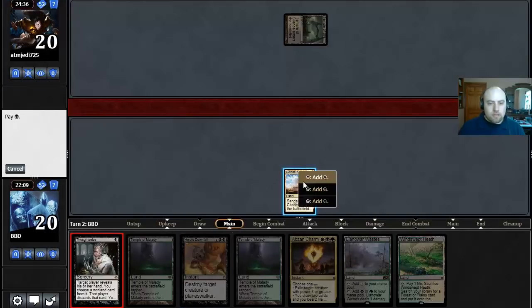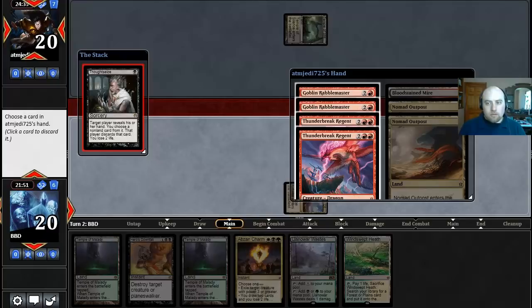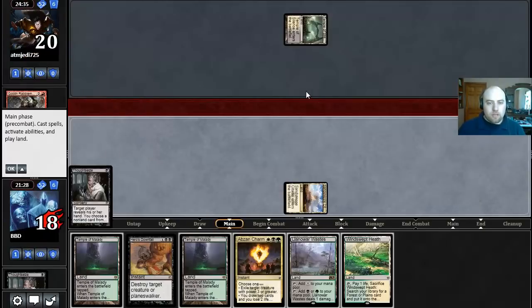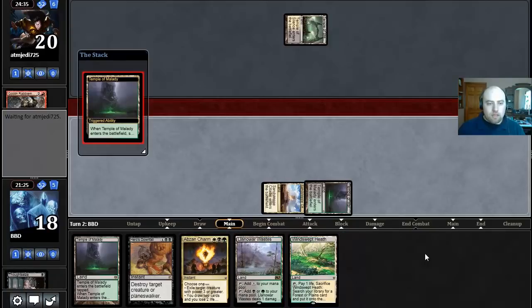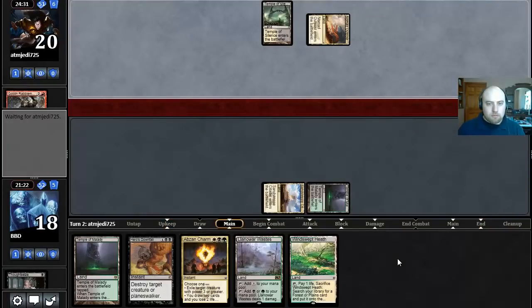We draw a Windswept Heath and now I'm going to fire off this Thoughtseize — doing it before I play the land because I already know I have two removal spells. Wow, that is a spicy hand! Two Thunderbreak Regents, a Nomad Outpost, Goblin Rabblemaster, and a Bloodstained Mire. I'm going to take the Rabblemaster because we only have one removal spell that kills it and it's just a much scarier card for us.